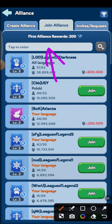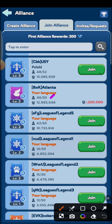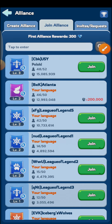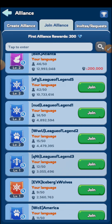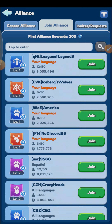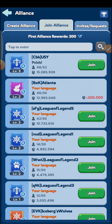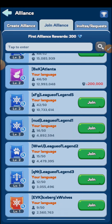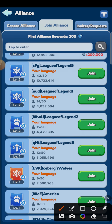You can search here if you have any friends' alliance, or you can join by clicking right through it. There are lots of alliances — find whichever suits you, whichever is big and stronger for you.